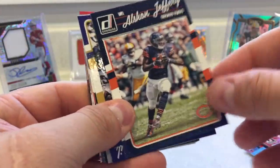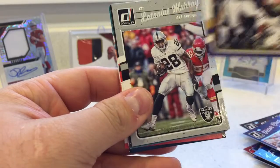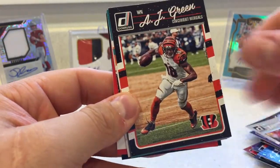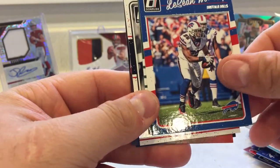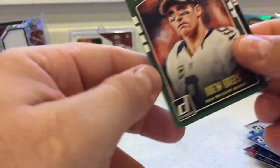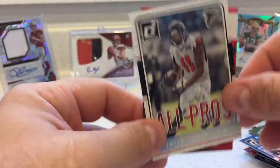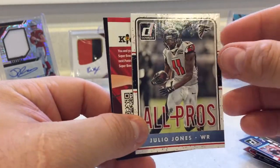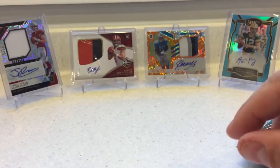Last pack of the Optic. Alshon Jeffrey. Victor Cruz — a little salsa dance action. Elvis Dumervil. Latavius Murray — I had big hopes for him. AJ Green. Atomic Asu — I think Atomic's still unsigned. LeSean McCoy. Drew Brees. We've got a Julio Jones All Pros. And a Rashard Higgins Rated Rookie. And 15% off if anybody wants to use that.